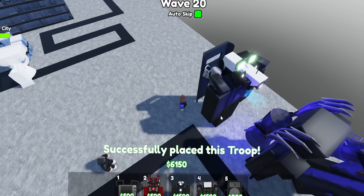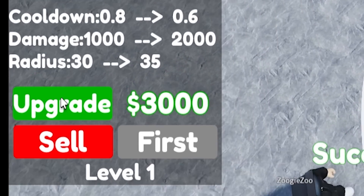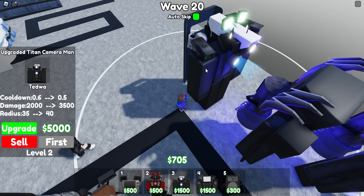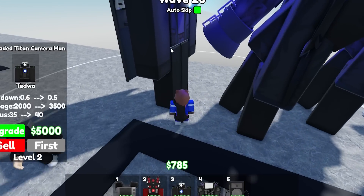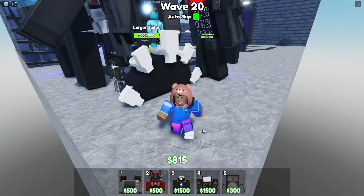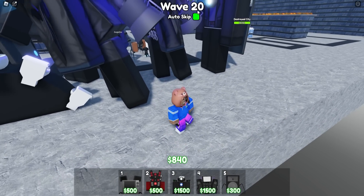That bug keeps happening — they really need to fix it. Placing him down — he does 2,500 damage. Let's upgrade him: 3,000, then 5,000, and I think we're done since nothing changed. Wait, I thought I still had more money — it still showed I had more than 5,000 dollars. We're on wave 20 now.